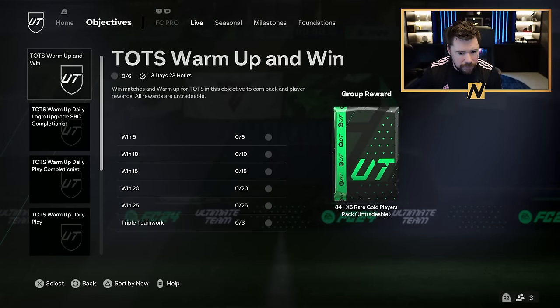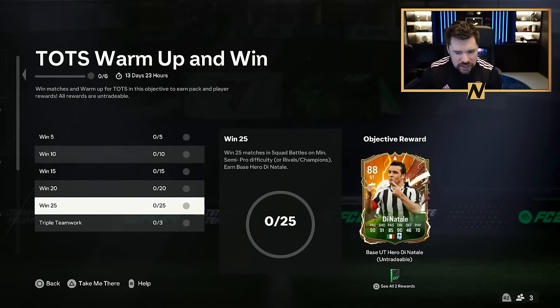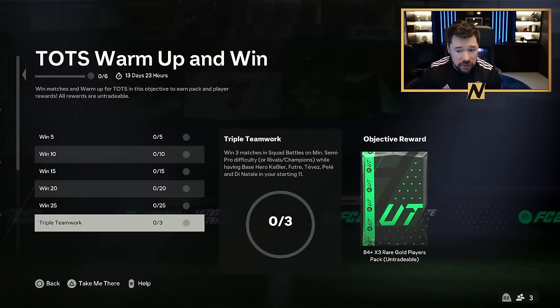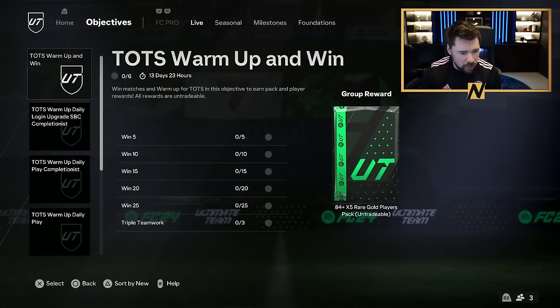Win 25 for Dean Atale, which is for the Serie A and Calcio A Feminine pack. And then triple teamwork: win 3 games using base/hero Kessler, Futre, Tevez, Pele and Dean Atale in your starting 11 for an 84 by 3. The whole set gives you an 84 by 5. Obviously you could put these guys into the exchange and get more packs.